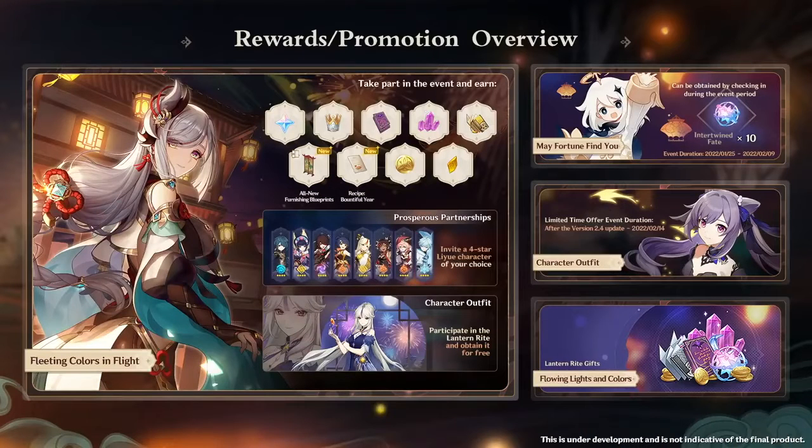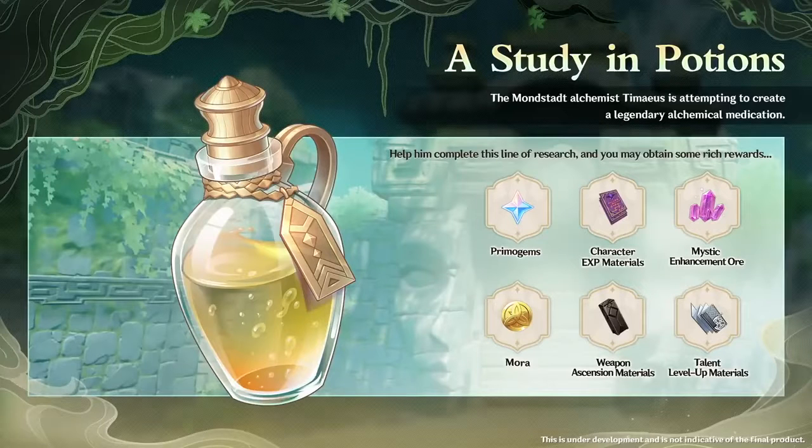As an overview for the event rewards, we can receive Primogems, Crowns, EXP Books, Mystic Enhancement Ores, Furnishing Blueprints, Recipes, Mora, and Ascension Stones. Also, as you can see in the top right corner, we can also get 10 Intertwined Fates just by logging in daily.